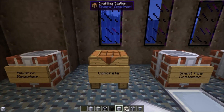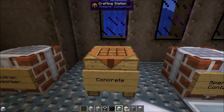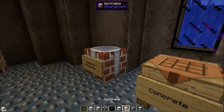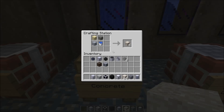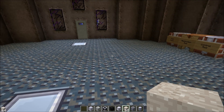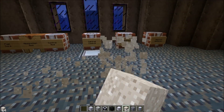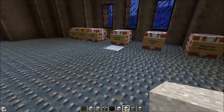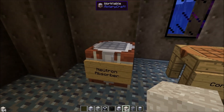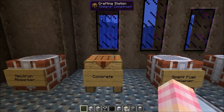A significantly cheaper alternative to neutron absorbers is concrete. You've got to stop the neutrons from getting out of your reactor, and the way to do that is to surround the reactor in several layers of a material that can absorb the neutrons — and concrete is one of those materials. It's crafted with a block of gravel, a block of sand, a block of clay, and a bucket of water — that gives you four blocks of concrete. After you've built your reactor and you're satisfied with the layout, you surround it in two, maybe three layers of concrete all the way around. That stops any neutrons from getting out. Concrete is significantly cheaper than neutron absorbers — I like to use concrete when I build reactors.